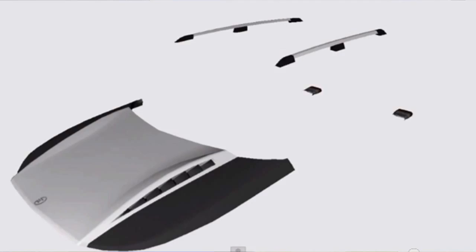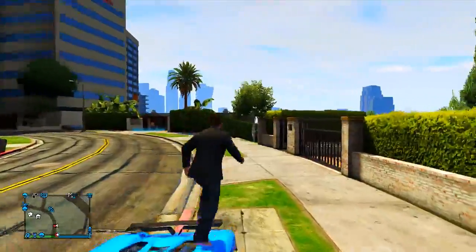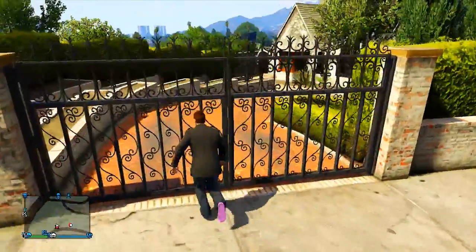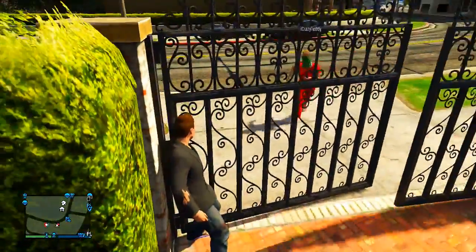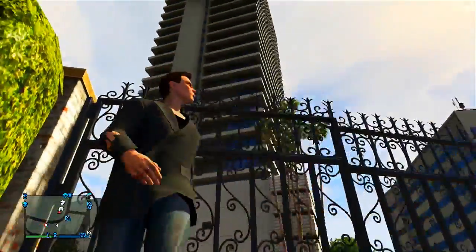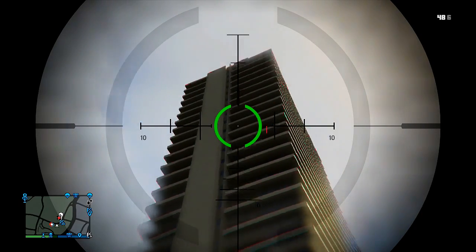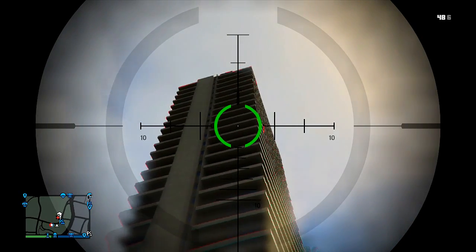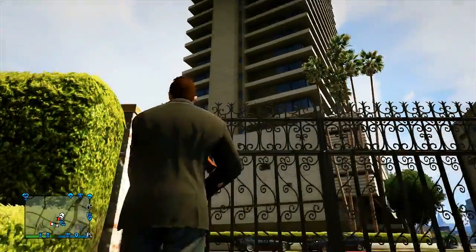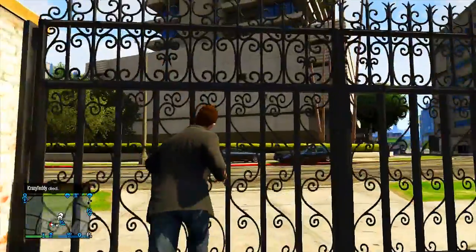That was the wheel types, just to clear up the confusion — a lot of people thought the Zentorno and the Massacro were going to be supercars, but now we know they're going to be sports cars. I want to know what you guys think the real-life references of these vehicles are going to be. We already know the Huntley is going to be something from the Land Rover/Range Rover family, but what about the Massacro and the Zentorno now that we know they'll be sports cars? Drop your comments below.